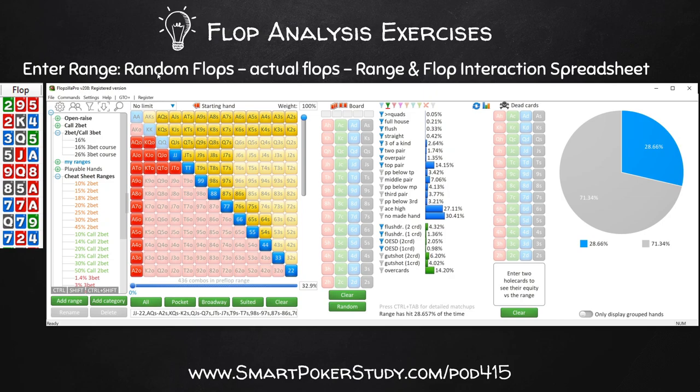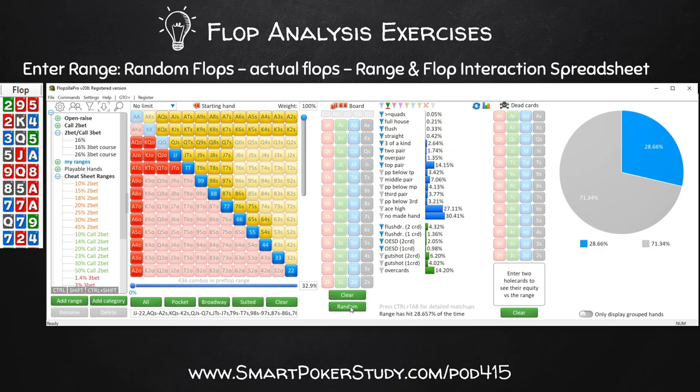On a random board of king-queen-jack rainbow, all three Broadway cards, we can see this player hits top pair or better and the open-enders 42% of the time. It doesn't hit as often because it's a rainbow. But if they can continue with middle pair and even bottom pair, it hits way more frequently - they're continuing 46%, only folding 55%.